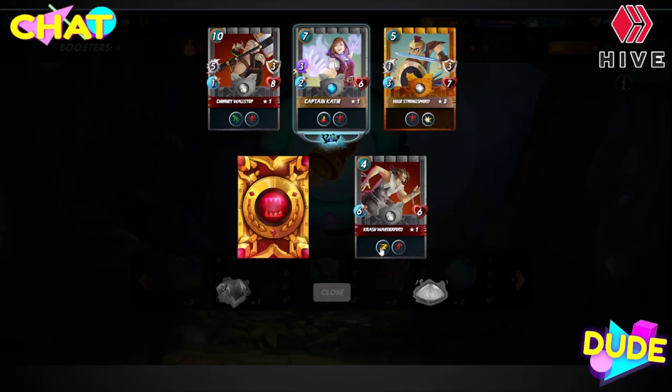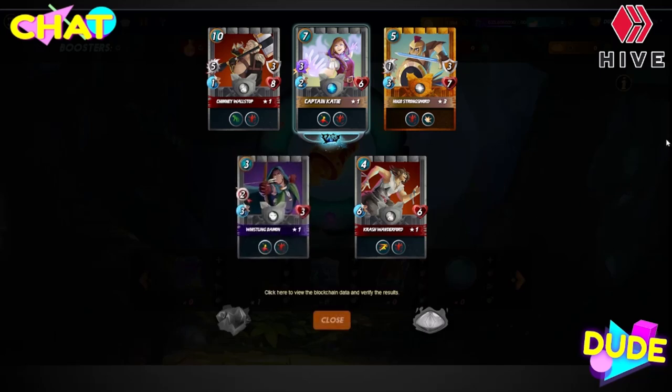Crash Wonderford — I don't have that one, that's cool. Swiftness, six speed, no attack, but swiftness gives everybody a speed boost. And Whistling Daemon — not bad, a gold foil! Awesome guys!